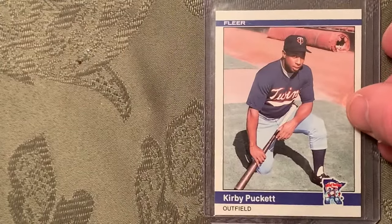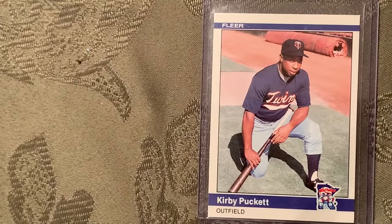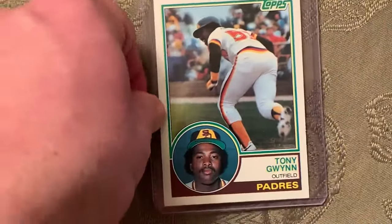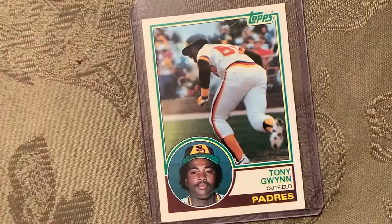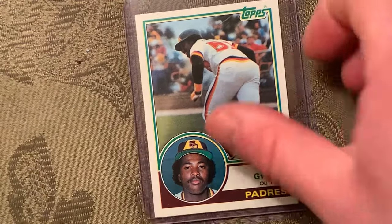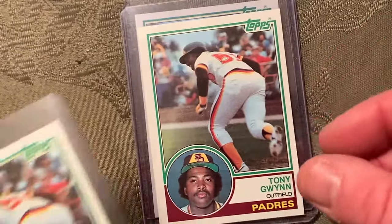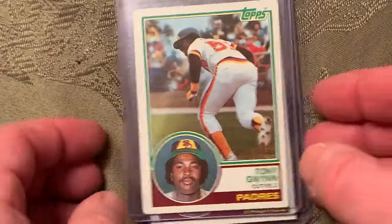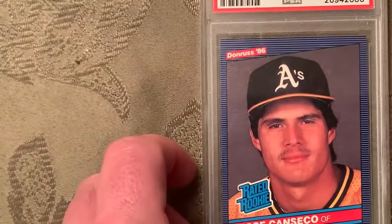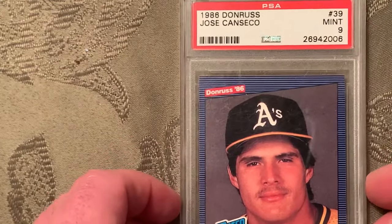At number 9 is the 1983 Topps rookie card of Tony Gwynn — I have a few of those to submit. At number 8 is the Jose Canseco 1986 Donruss, card number 39, in a Mint 9. At number 7 is the 1984 Fleer Update Roger Clemens The Rocket rookie.